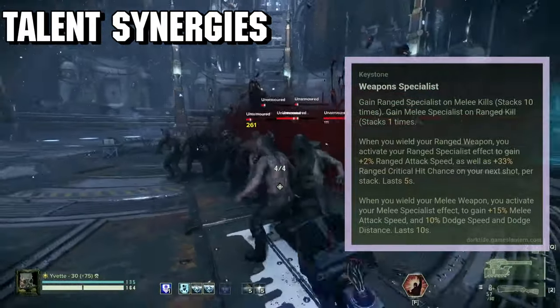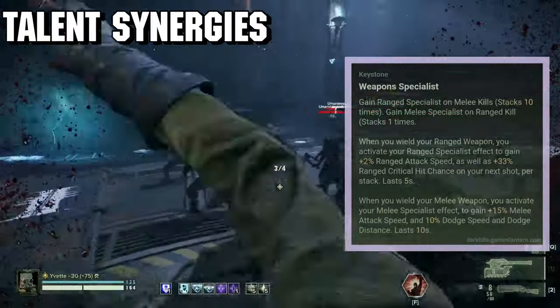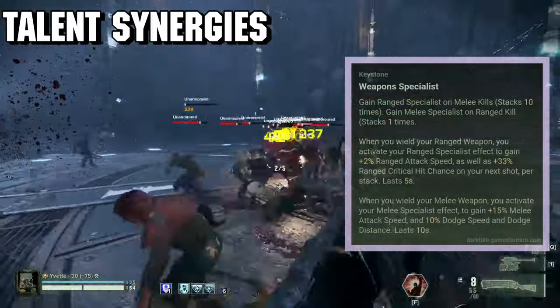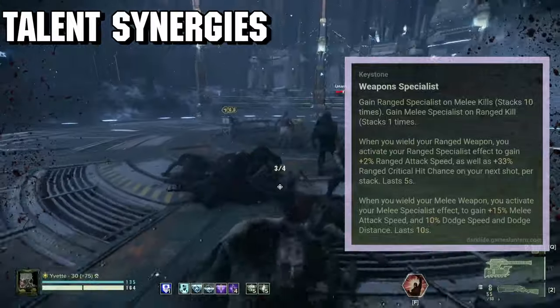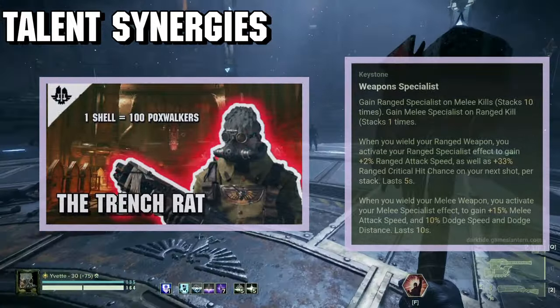And it being that good, it's to the point that Scattershot isn't even really all that necessary for the build anymore, and you can swap it out for a bog-standard damage blessing in its place. And if you want to see a build showcasing this, my latest veteran build guide — the Trench Rat — is a great example of this in action.